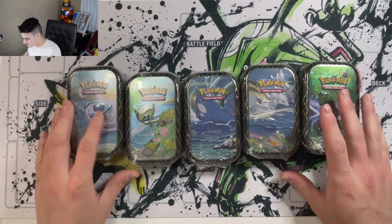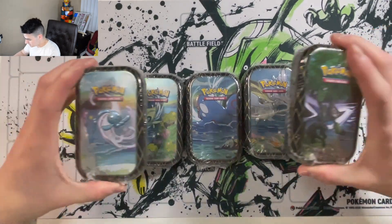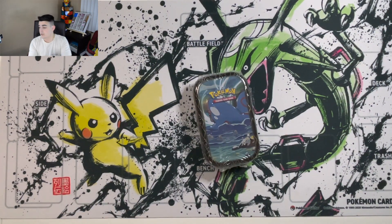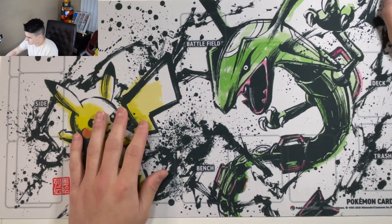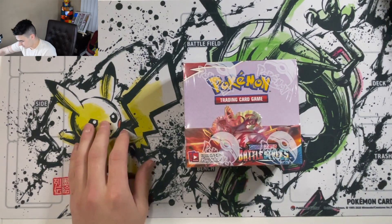Here we are with the five mini tins. I am going to start with the Kyogre today — at the end of the video, I'm going to go into the Kyogre. So I'm going to put it to the side. Now let's crack into this fresh booster box!